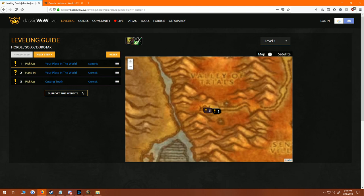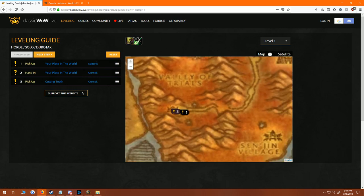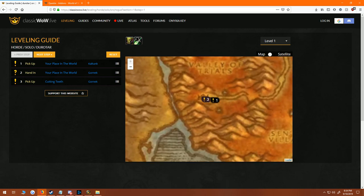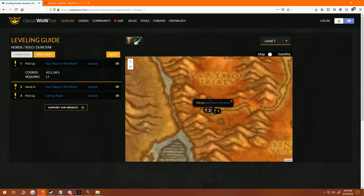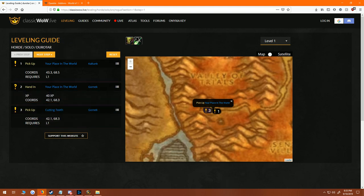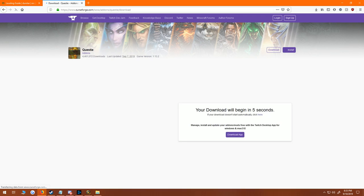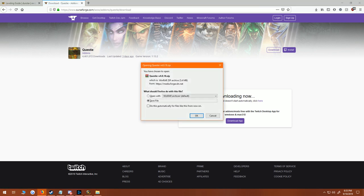Right here we're going to see the free 1-through-60 leveling guide. We'll hit 'Start Leveling.' As it pops up, you can see that your first step is picking up 'Your Place in the World' — Gold Hunk is where you pick it up. You can zoom in on the map to see exactly where you are. This is in the Horde vicinity, and you can get the coordinates by clicking on the quest: 43.3, 68.5 — and it tells you what level is required.